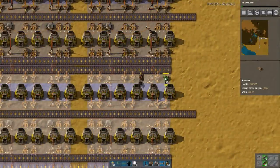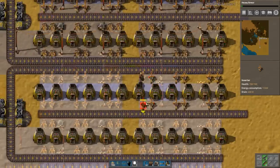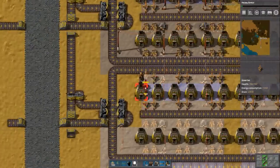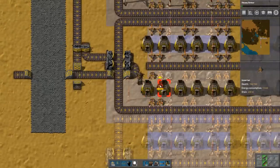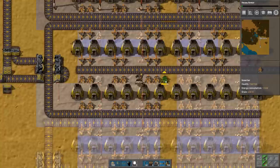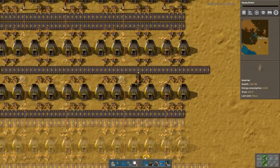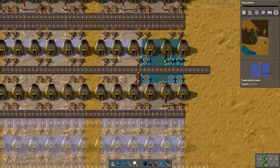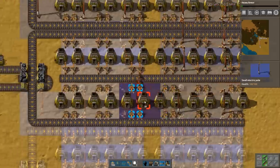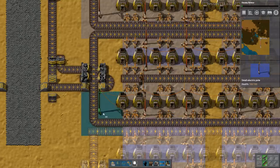We also need copper quite urgently. But once we have this it'll be quite a bit better base, because then we start actually mass producing. It's exactly a match. Put power poles. Don't stand on the belt — that's really impractical. Also in terms of power poles, this is a very efficient setup.